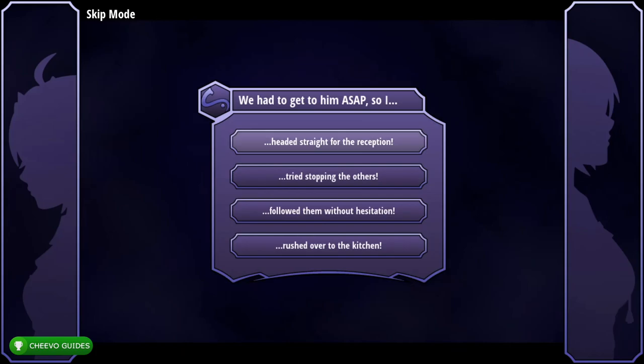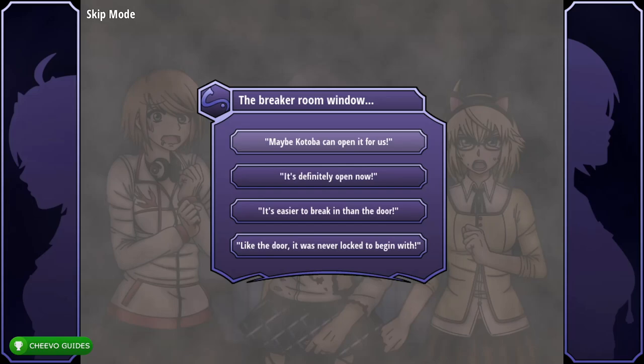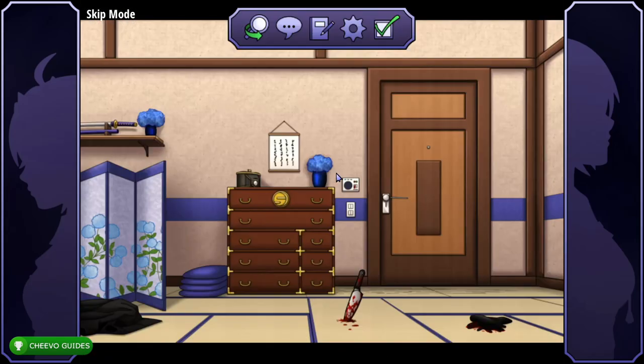Select 'Headed Straight to the Reception.' Select 'Maybe Kotoba can open it for us.' Then 'Let's dash down the hallway.' Interact with the intercom twice — interact once and then once more. Then interact with the drawer and switch the location.